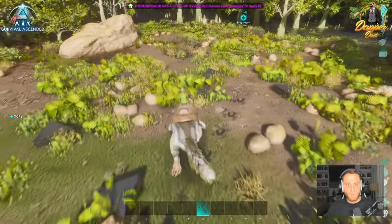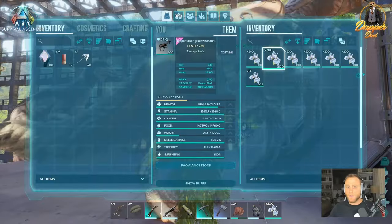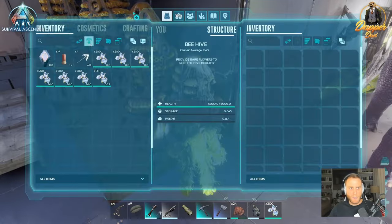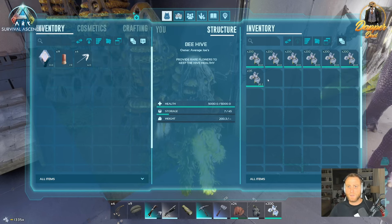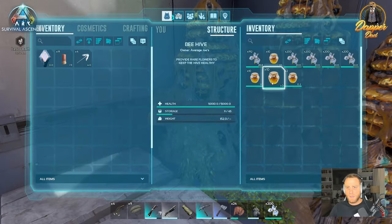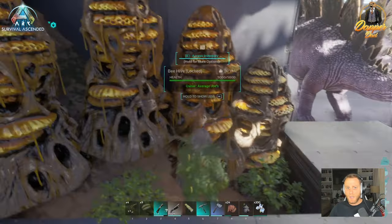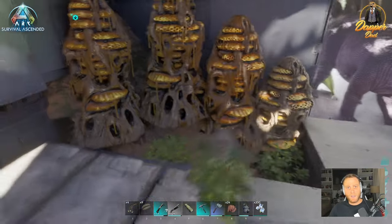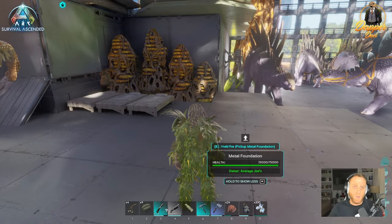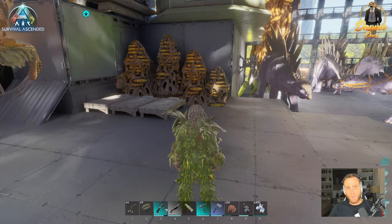Back at the hives — grab the rare flowers off the Therizino, walk up to the hive, and dump them in. The hive will start making honey over time. As you can see in my other hives, they've been producing honey overnight and I've already got quite a bit in each one. That's the best way to get and maintain honey on ARK Ascended: The Island. If you know a better way, put it in the comments. Thanks for all the likes and subscribes — until next time, Dapper Dad out.